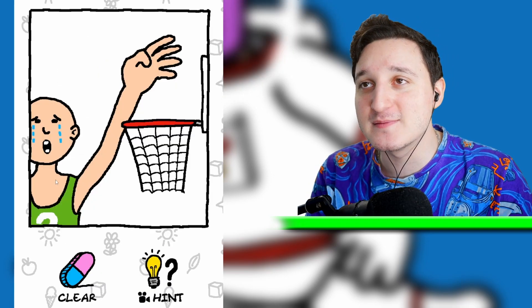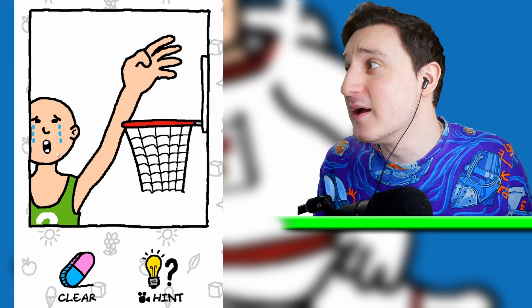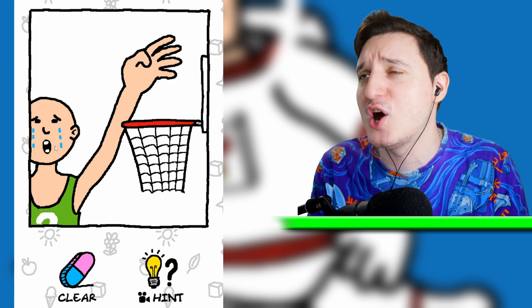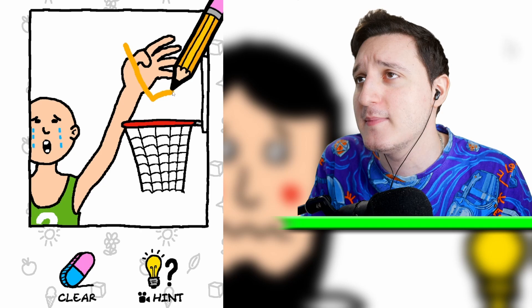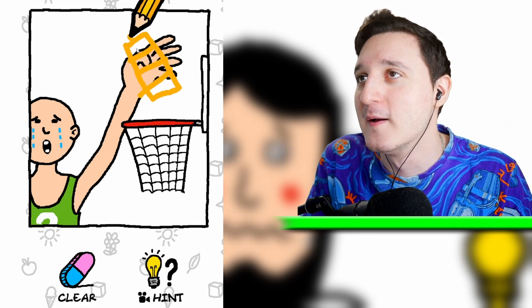This is a basketball player and he's super sad. Why is this guy sad? What happened here? Does he want any chocolate? Let me draw a chocolate bar — maybe this guy wants some chocolate, maybe he's kind of hungry. There you go. That's not it.